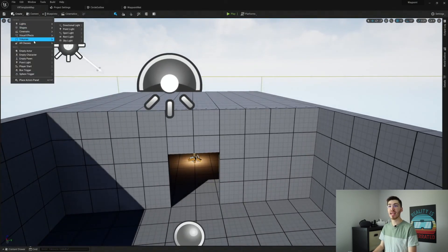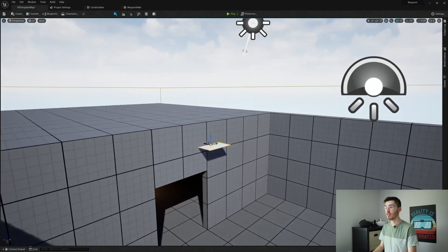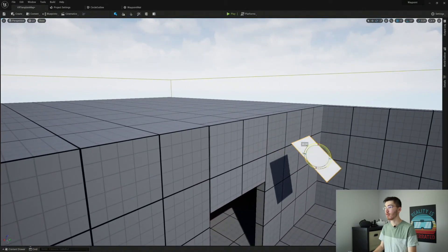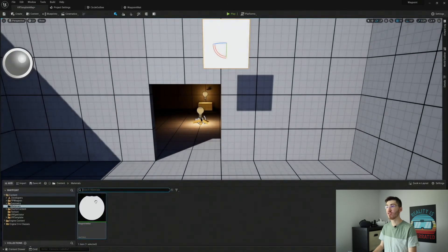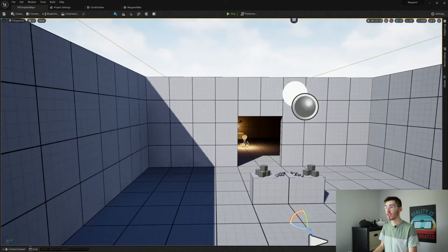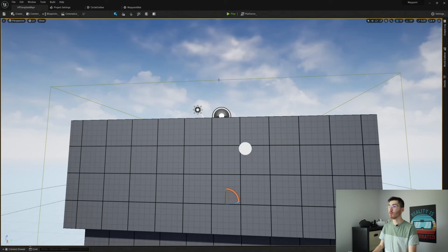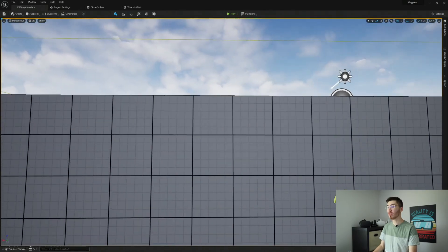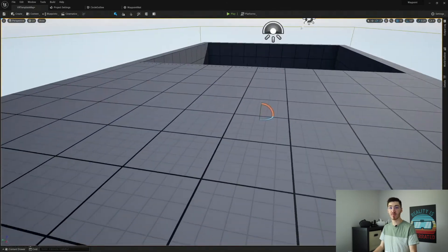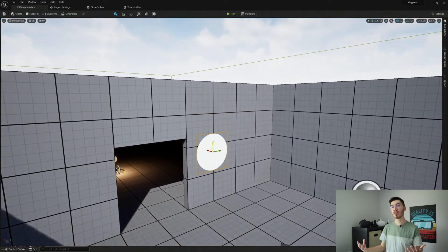Let's verify this works. Create a simple shape plane, reposition it, and drag the material onto the plane. You can see it looks like a sphere, and if you go through the wall it's still visible — which is really nice. However, there is one problem: as you reposition around the scene it becomes invisible at certain positions. A simple fix is to rotate it so it's always facing the player's camera. We're going to create a special actor that will do this for us.